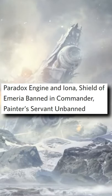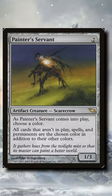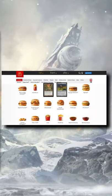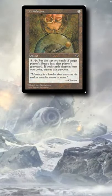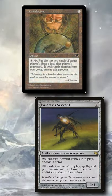The recent unbanning of Painter's Servant in EDH means the iconic Painter's Servant combo is back on the menu. Perfect for literally any EDH deck, the colourless combo consists of a turn 1 Grindstone into a turn 2 Painter's Servant, naming any colour.